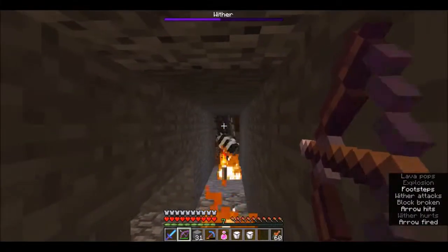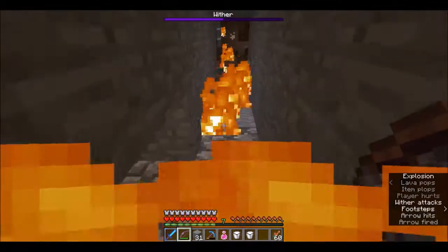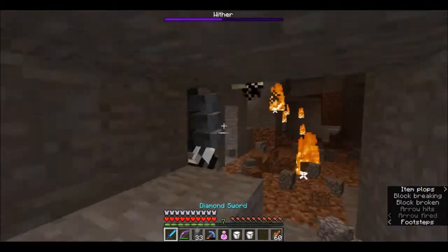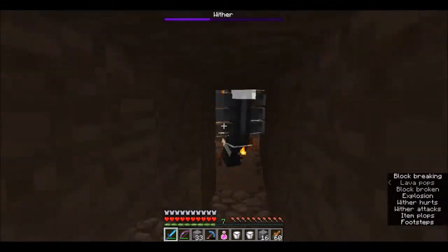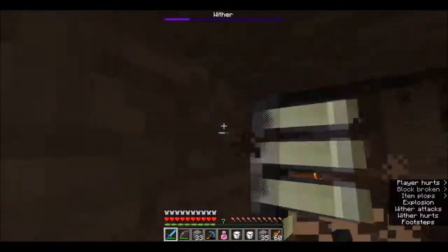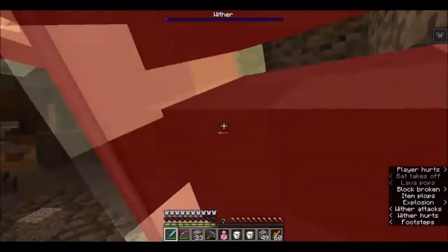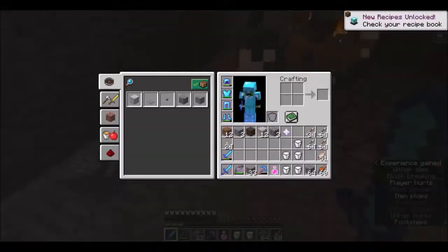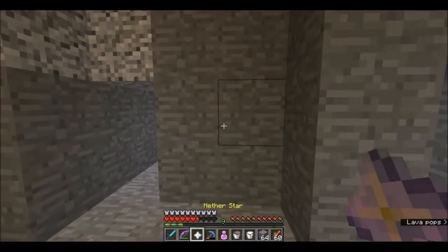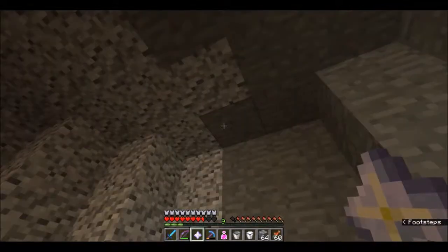They always scare the crap out of me. I can't hit it — ow, I'm on fire — just hit me with my own arrow. Let's go in and try and kill this guy. Come on — nice and beautiful. Let's drink some milk. Finally we have ourselves a nether star! Now let's quickly run down and try and create ourselves a beacon — not sure I have the resources for it though.